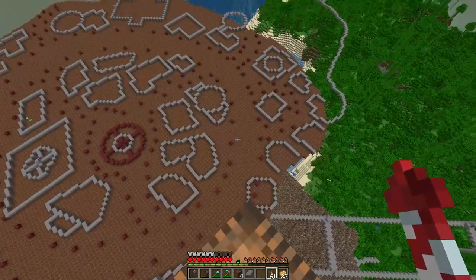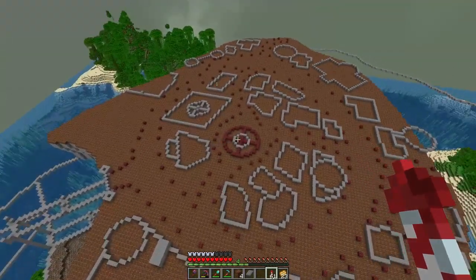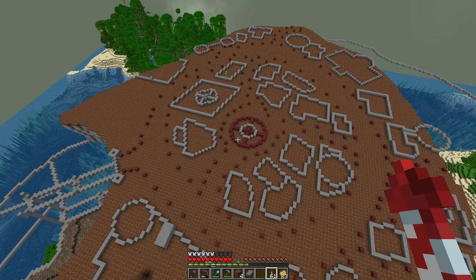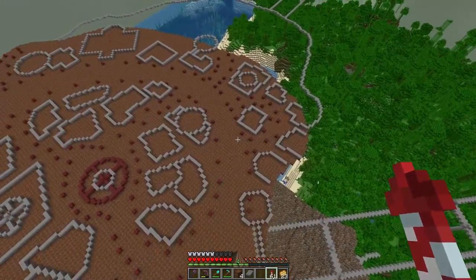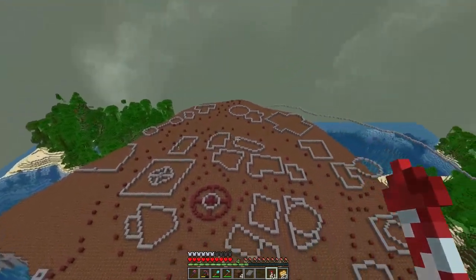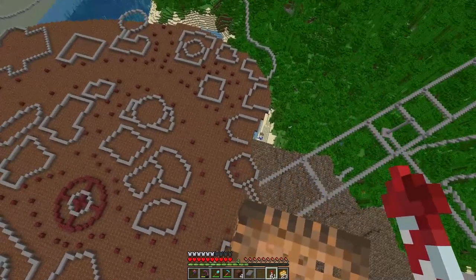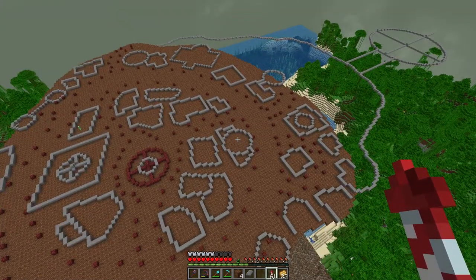Generally speaking, what I'm thinking is as you get over this side it dips down further, and then as you come around here it builds up a bit more. Maybe the town goes down — this entire circular area starts dipping down by like two to three blocks or so. It's not anything crazy, but it does add a bit of flow to it. I need to do some thinking as to how I want the land to truly flow, and I need to make some markers as to what I want it to feel like. I'm going to have to go get another block to indicate where things are, then do a bit more planning before we get on into building.